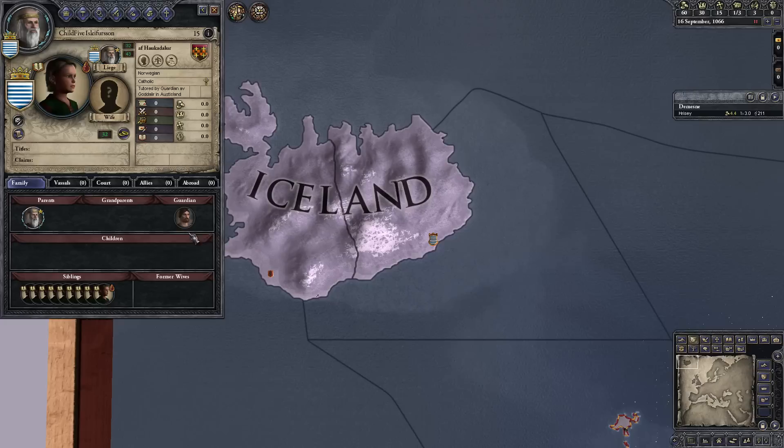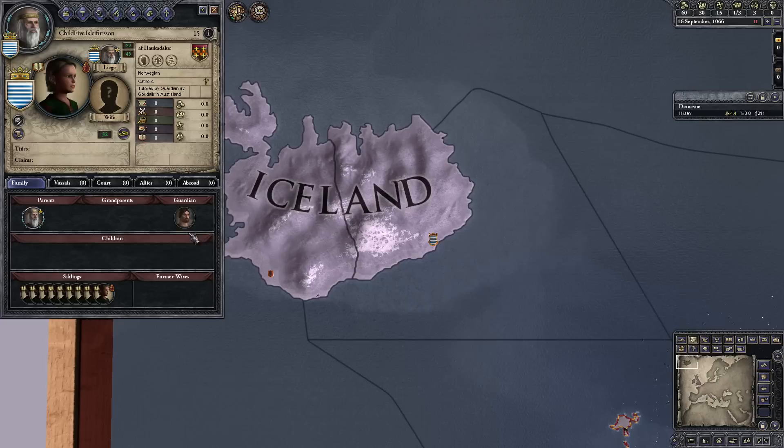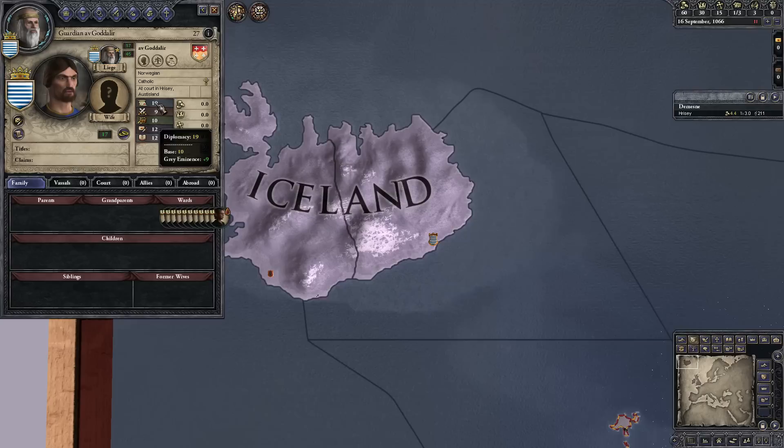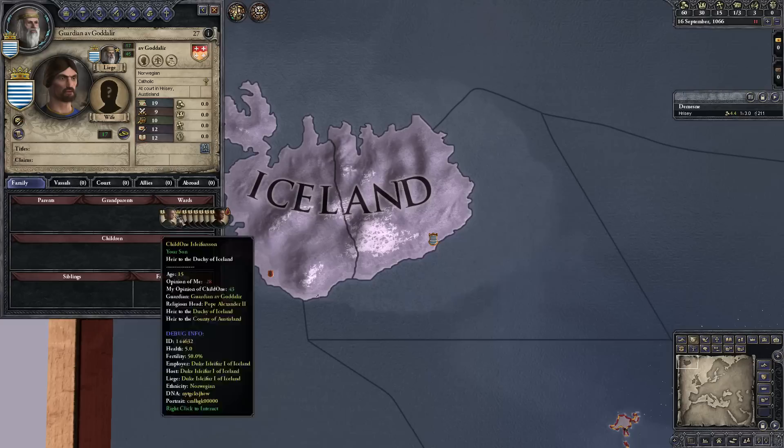So I'm trying to isolate as many of the variables as possible. Their guardian has base ten in everything, so the only modifier here is his Gray Eminence education trait. What I'm going to do is run this experiment multiple times, reducing his diplomacy by one point. Ten children is not a huge sample size, so I might do it each time twice or three times to have a larger sample size.